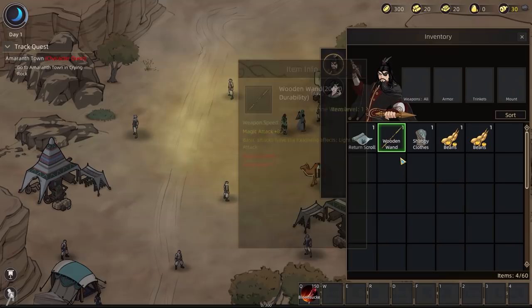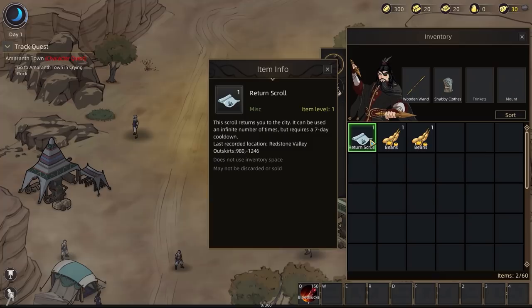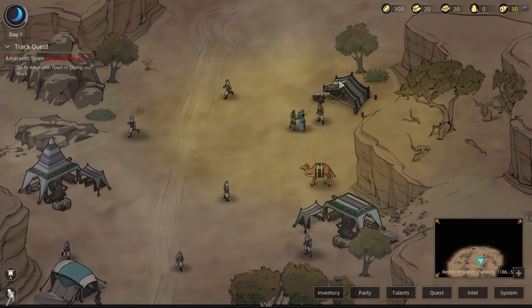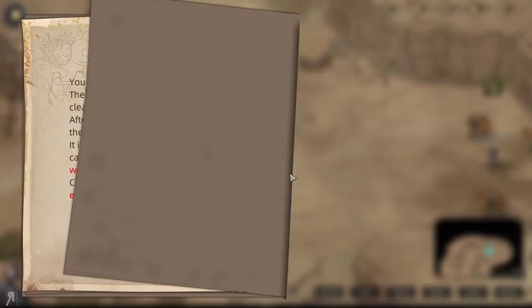Inventory — I have a wooden wand. That's probably not going to be very useful for me. Shabby clothes and we have beans. We do have hunger to deal with, and a return scroll that's basically like a town portal from Diablo. We also have an iron sword and linen robe for Zeynep, so we don't really have to worry about her too much. Make sure you equip your weapon — you don't want to be surprised by bandits.